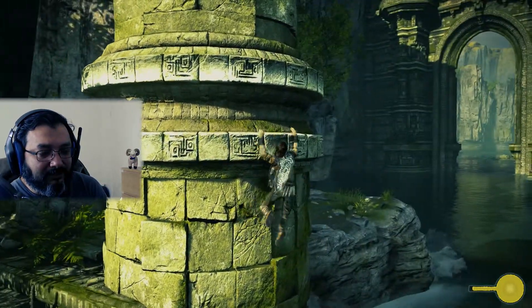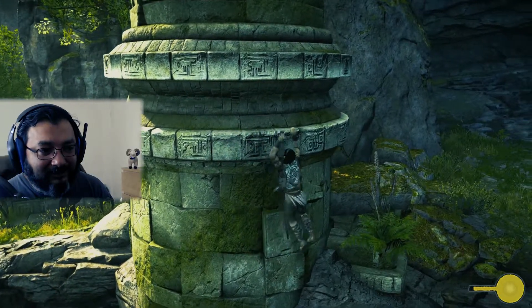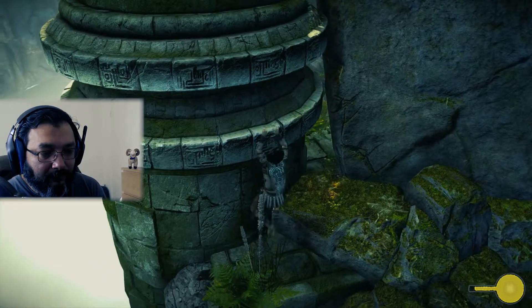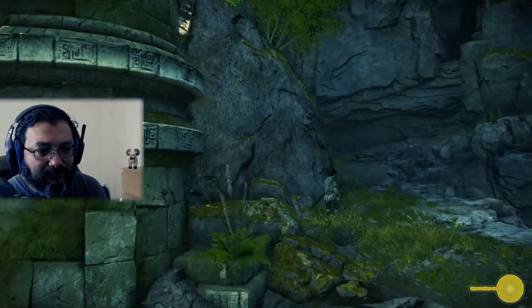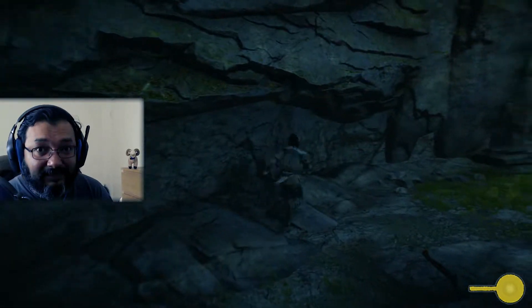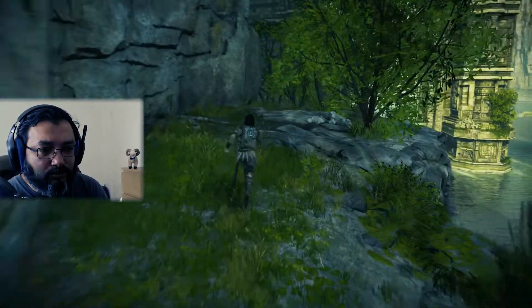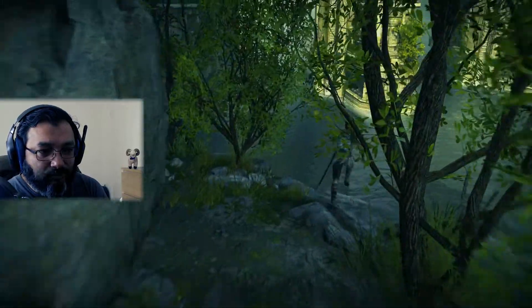Look at that structure in the background — there are some Uncharted-style structures that we are climbing. There's a massive waterfall, so if you actually follow the water and fall through the waterfall it will kill you. Instead we will swim against the current towards that structure.